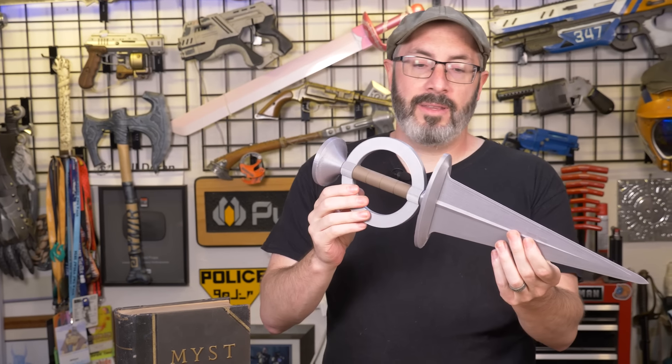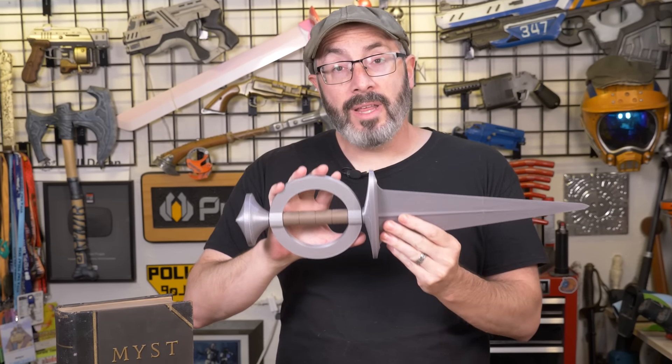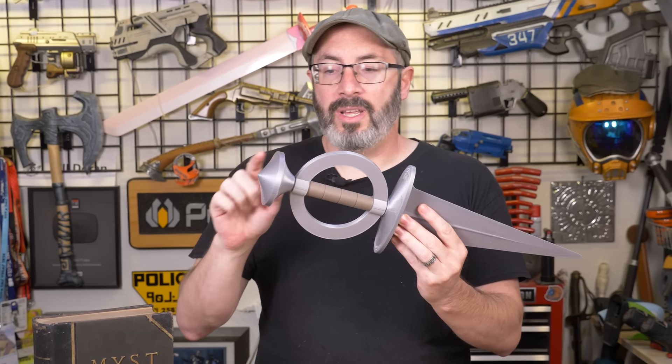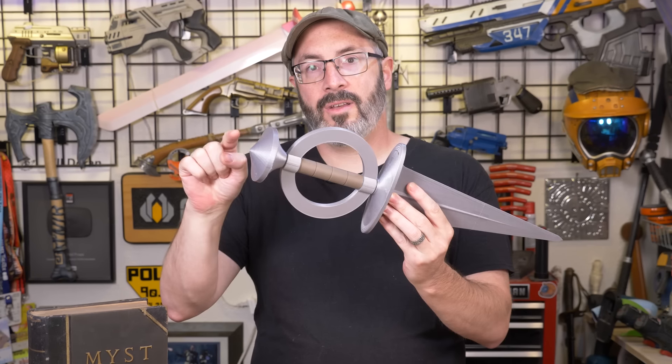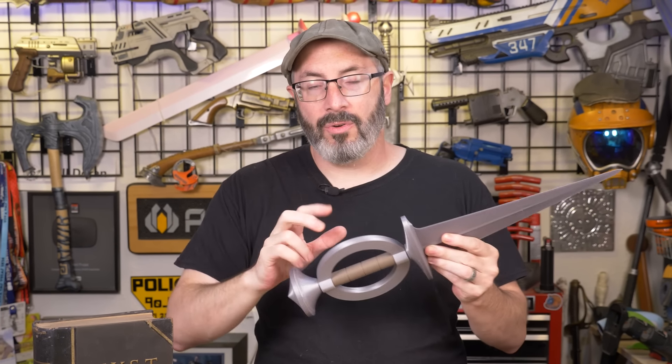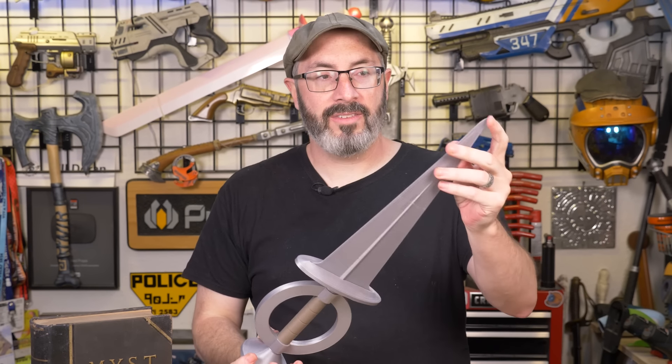I've already 3D modeled the dagger and printed it out. If you'd like to print your own, we'll have a link down below where you can get these files for free. You just need a quarter-twenty rod going down the middle. You'll have to tap the pommel and the blade to screw it in, but it's a really simple and fun print.